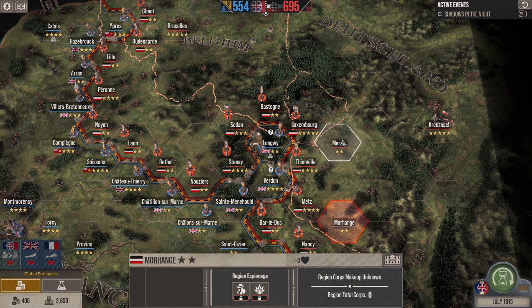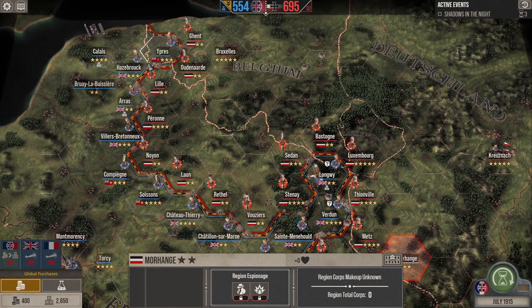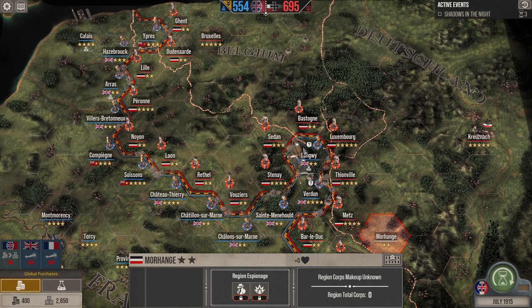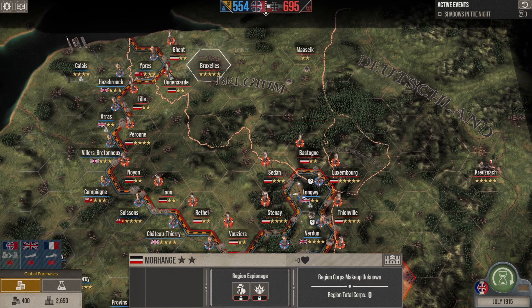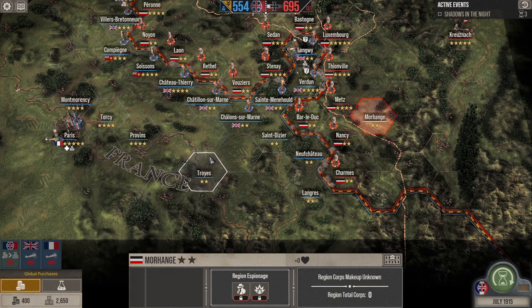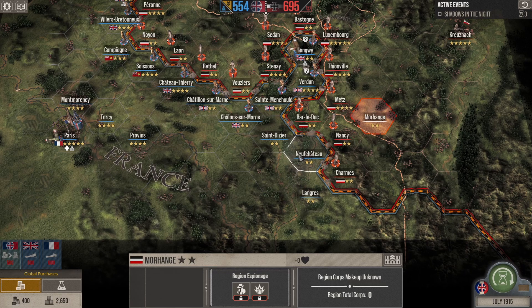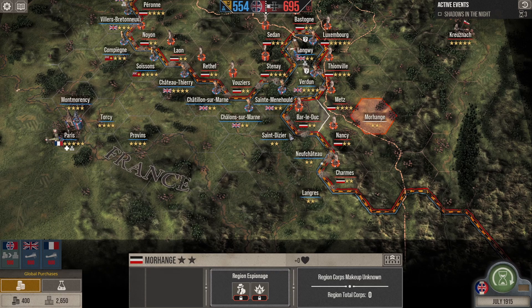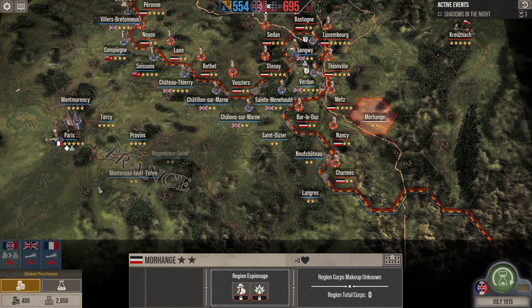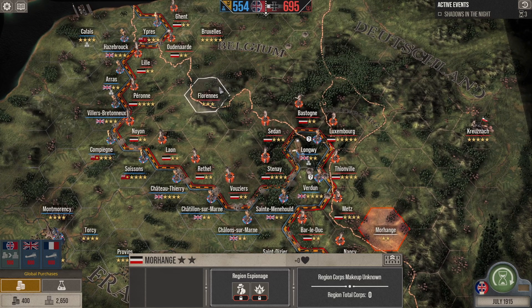Welcome back guys, we are continuing this Commonwealth Challenge Campaign, where we are only using Commonwealth troops. If you haven't seen the first two episodes, we are basically trying to cut up here and encircle these. I've left all of this area completely exposed — they haven't actually attacked in these territories in the past two turns, which is a bit weird. But the idea was, if they take all of these territories around here, that's going to extend their front line, which will then thin out the rest of the troops. Don't know if it's going to work or not, but it's worth a go.